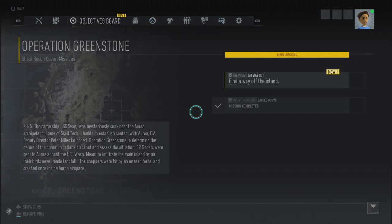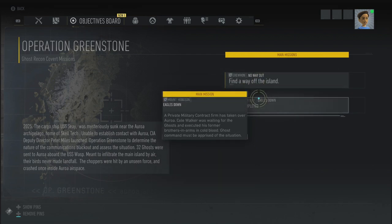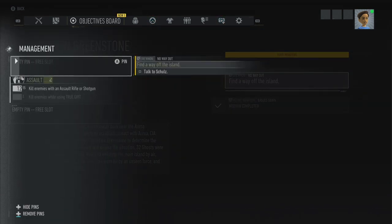Find a way off the island. Sounds simple — game done, right? So pin — talk to Schultz. Eagle Down is the mission we've completed, so No Way Out is the next one. Pin it. Let's do it.